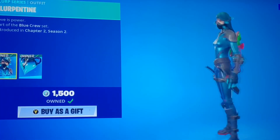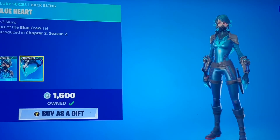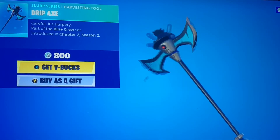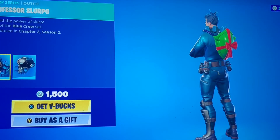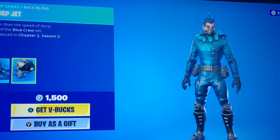We got Slurping Teen with the Blue Heart Back Bling. Very nice for the Slurp Series if you guys collect any Slurp Series skins. The Drip Axe — very cool. I'm a big fan of the color blue, so this is greatness for me right now. We got Professor Slurpo with the Slurp Jet. Not bad at all.